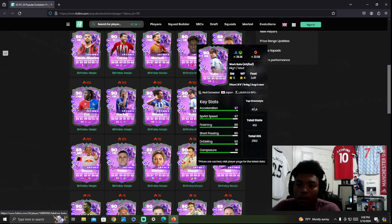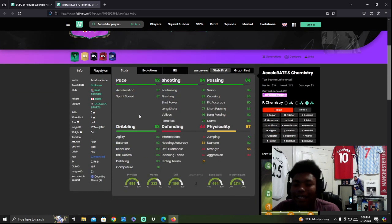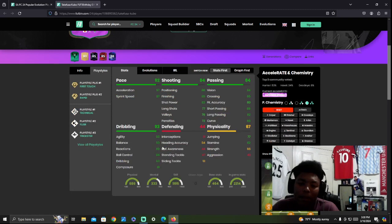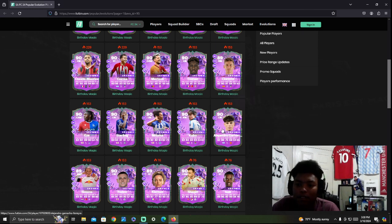Kubo looking sweet — La Liga and Japan nationality, so he's going to be kind of hard to link unless you've got a La Liga team. Maybe useful off the bench as a super sub, but that's about it. Kubo is a somewhat meta card but a lot of people don't really use him.